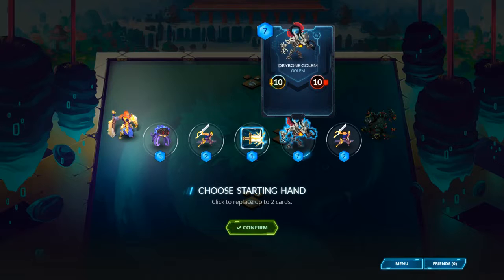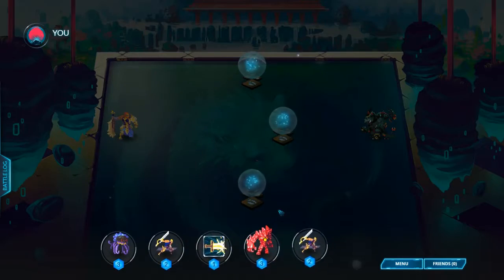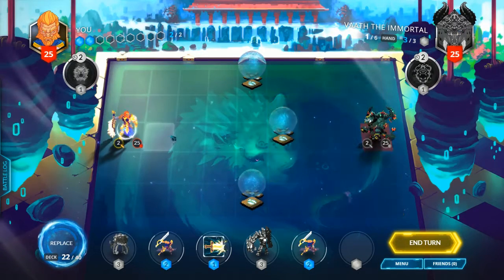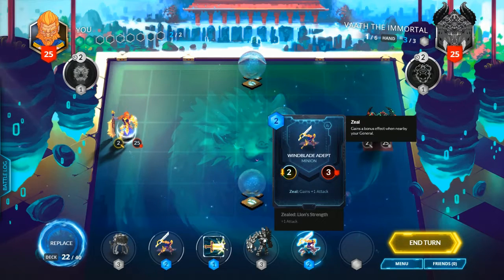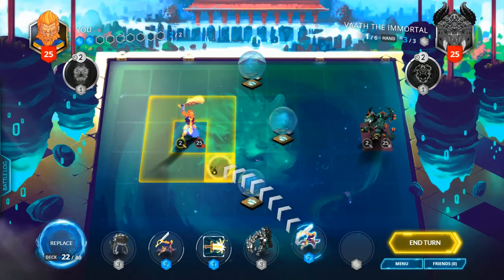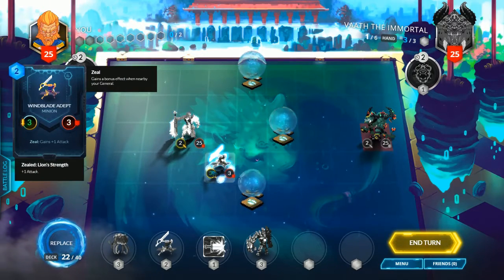Dry Bone Golem — I feel like if we play a seven-mana card we either have to have taken all the mana for ourselves or we're going to lose the game. I'm going to replace the Dry Bone Golem because it's expensive and we're probably going to lose before we can play a 10-10. He got replaced with a Bloodshard Golem. Everybody starts with 25 health. Va said good luck, have fun. With two mana the only things we can play are Windblade Adepts and True Strike. Zeal: he gains one attack when nearby your general. Let's move up and keep Windblade Adept near the general — near probably means within a three-by-three with the character in the middle.